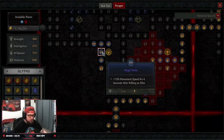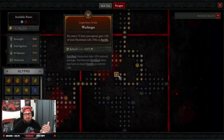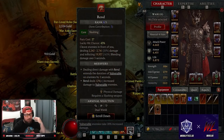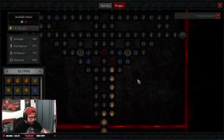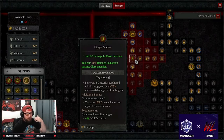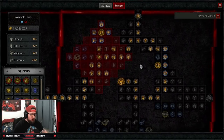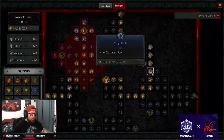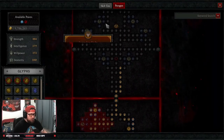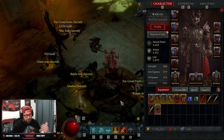We take all the extra nodes for damage against elites and move speed, which is really strong. On the third board we take War Bringer: every 75 fury spent we gain Fortify, which keeps us fortified the entire time. Rend costs 27 fury, so three swings practically keeps War Bringer up constantly. Our glyph here is Territorial for more damage against close enemies — we're up close and personal — and the damage reduction is very strong. We take Raw Power for physical damage and strength with corresponding nodes for close damage, and on the way to War Bringer we take almost every fury and max fury node. Fury on kill is very important to keep fury high as we kill things.